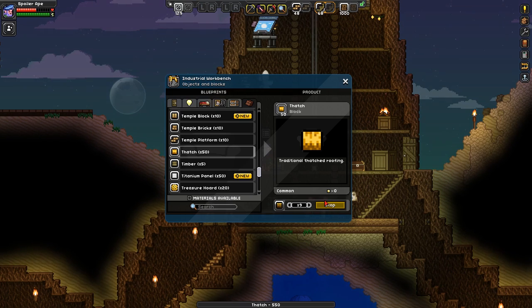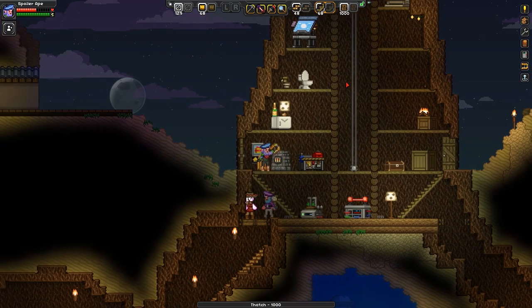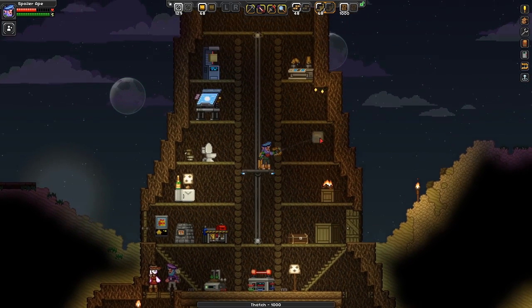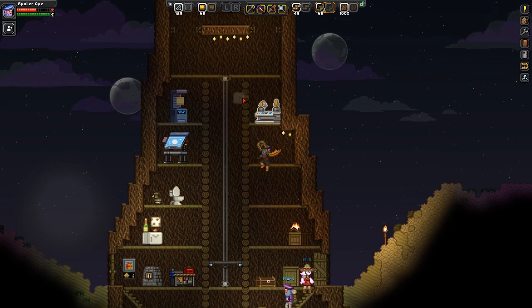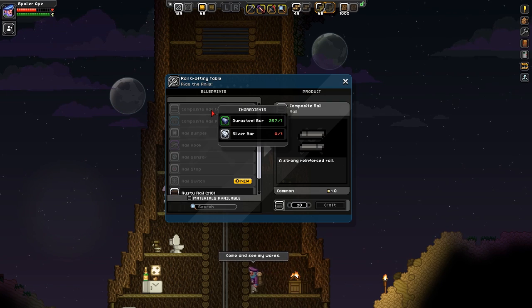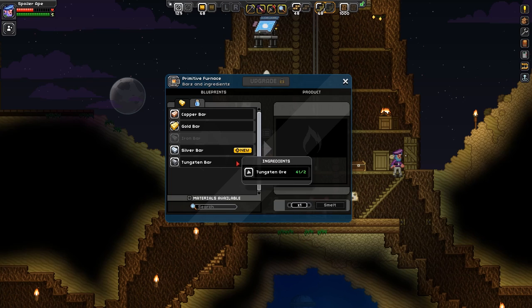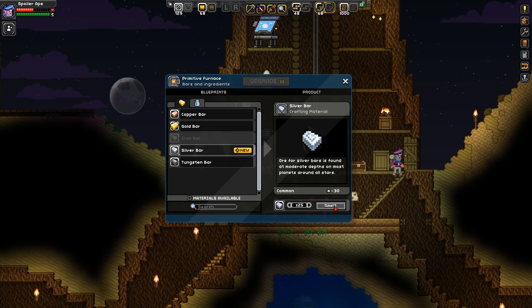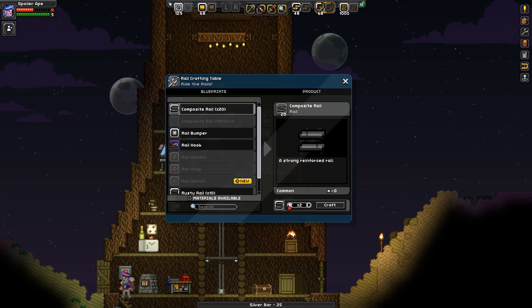Oh god, it's getting towards night time again. Right, so we've got over a thousand thatch now. I'll probably go and remodel stuff. Let's see if there's any quests on the go at the moment. Actually, whilst we're passing — rail crafting? No, that's not it. There it is! Rail crafting — yes. So we need some composite rail, which — we need some silver. I wonder if I can actually make any silver. Let's have a go. That's some furnace. Silver — yeah, I can make some of that.